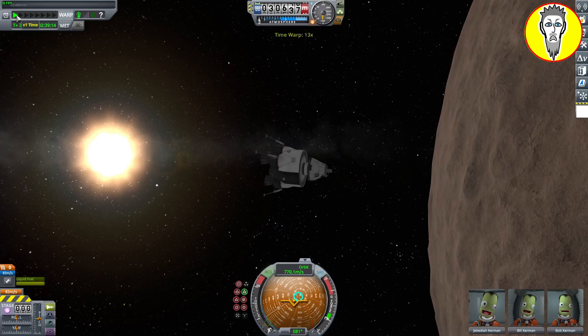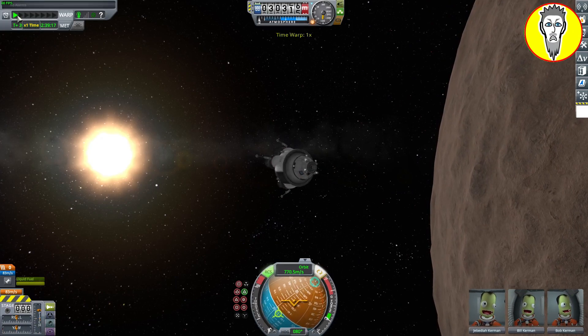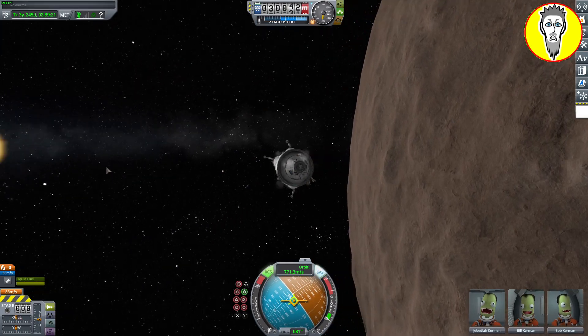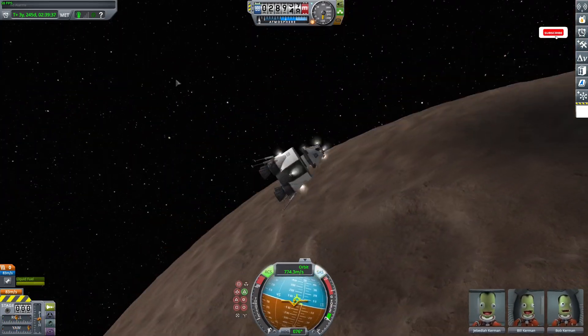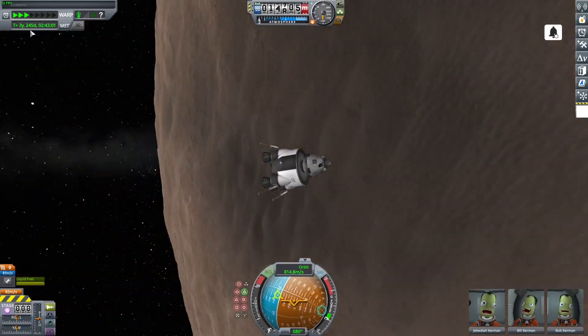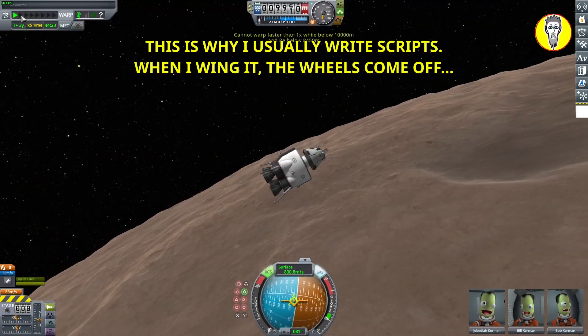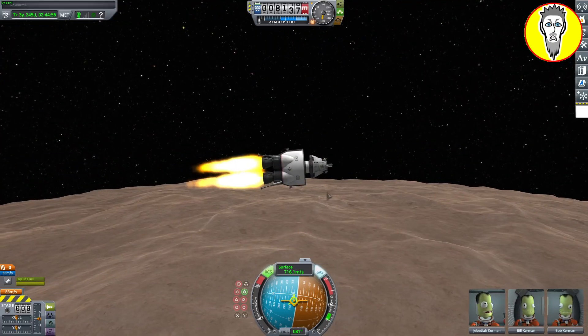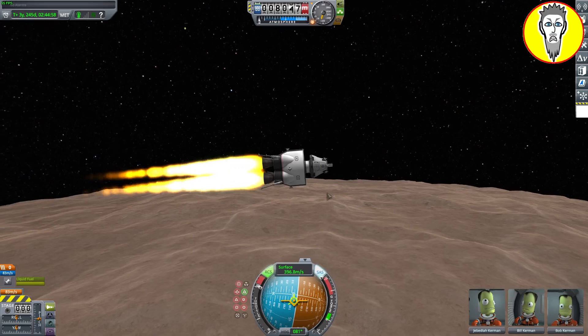The little EVA backpack that your Kerbals have — they have just a little bit more delta-v than what the gravity is, or a little bit more push than the gravity, however you want to put it. Basically, if you use the EVA backpack, you actually end up — you can exceed the strength of gravity on Moho.